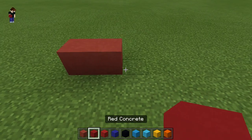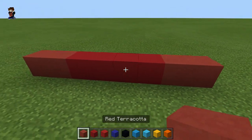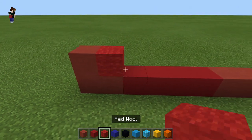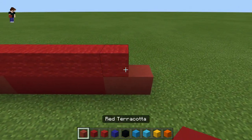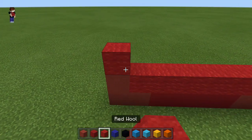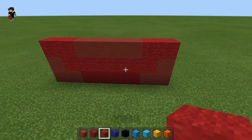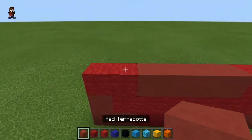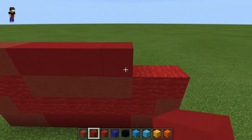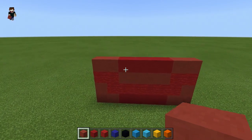Starting with the red terracotta - do two, then red concrete go one two three four, then back to red terracotta go one two. On the left hand side go another red terracotta, then red wool go one two three four five six, and another red terracotta on the end. On the left hand side again go red wool one two, then four red terracotta, and two more red wool on the end.